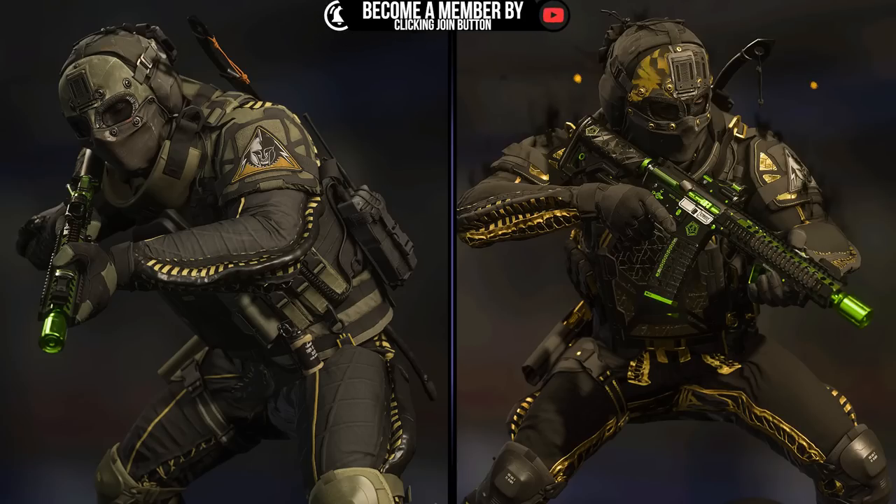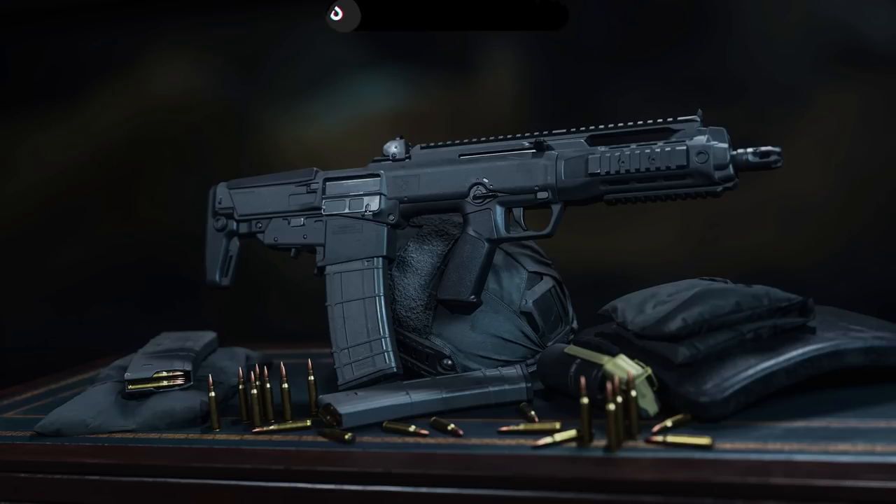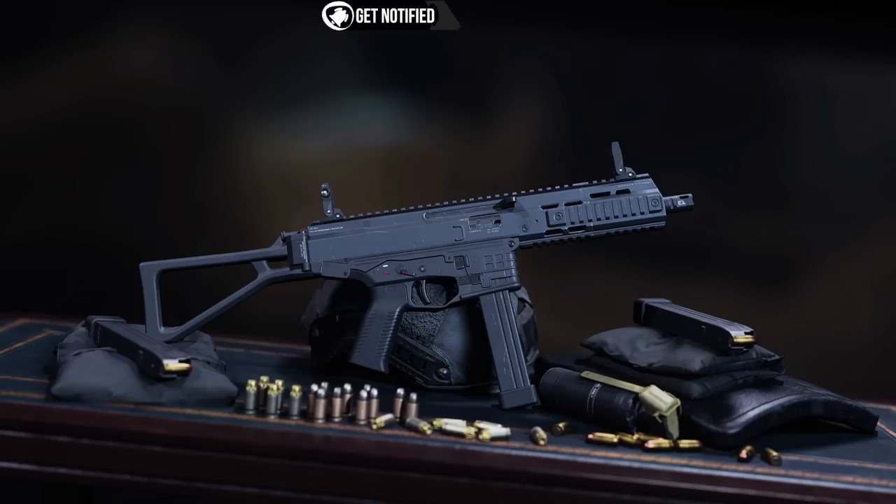Now we're going to take a look at the two free weapons you're going to be getting — you do not need to purchase the battle pass to get these. The Tempest Racer assault rifle you can unlock for free. The D13, if you have the battle pass or Black Cell, you can unlock it right away. The Tempest Racer is a great mid-range weapon — it could be competition for the M13 and M13B. We're going to put it to a test once we get it. The next weapon is going to be the ISO 45 — this one is going to be deadly.